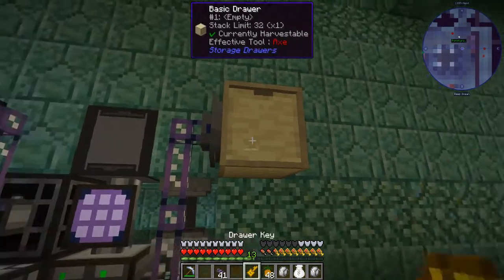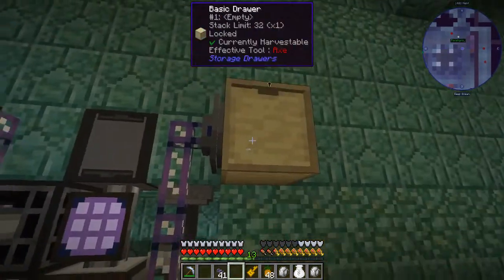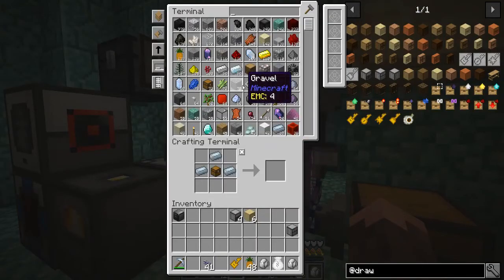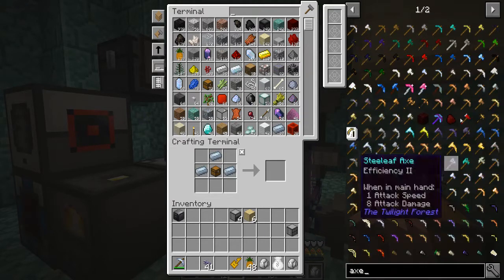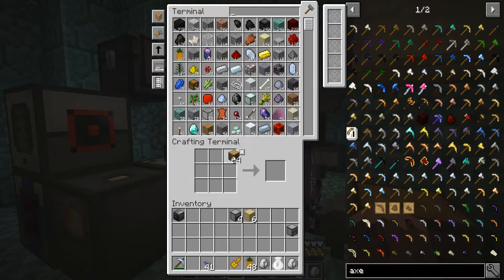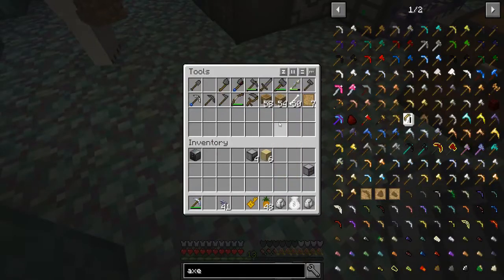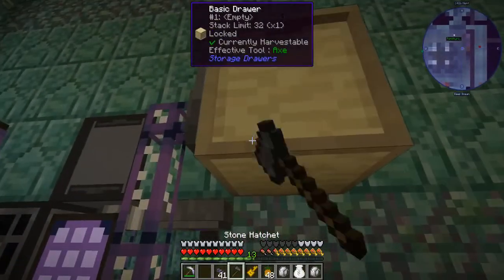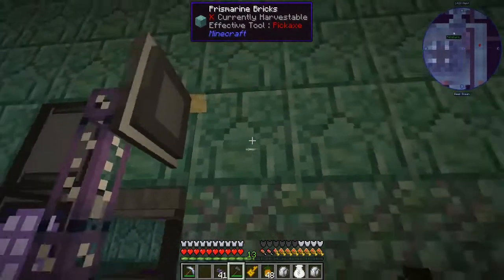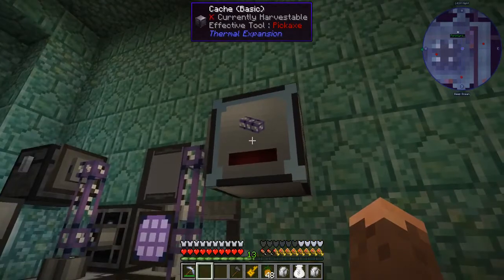Let's see if this even works. It's working! Well, actually not quite — wait. So this is registering as part of our network, happy as clams. But here's the thing: we don't have any sticks. The storage bus is touching the drawer, or it could touch a cache — it can access the cache. It looks beautiful.